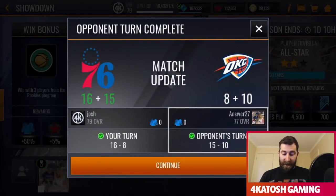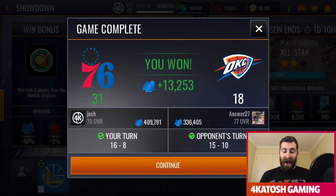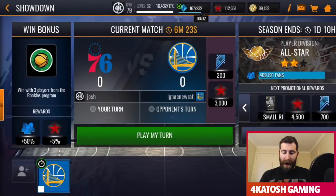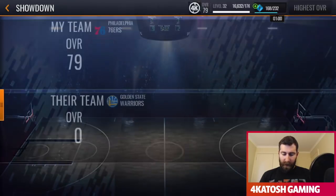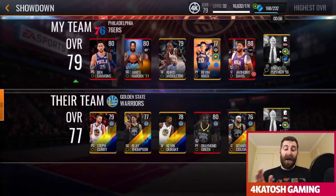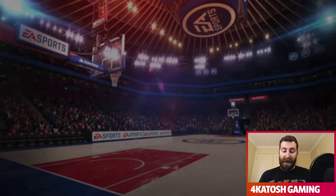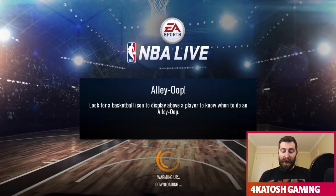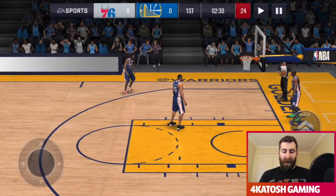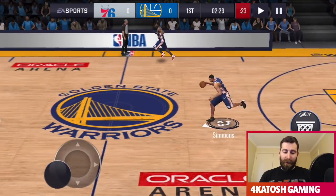We win that one. Look at how much trouble the opponent had with my Ben Simmons AI — that's a huge win. Let's jump into this second quarter. We are up against a 77 overall. This guy clearly bought the Warriors pack — he's clearly a Warriors fan — so we will be matched up against Steph Curry, but it's a gold Steph Curry, not an elite. We should have a significant advantage in terms of stealing from him, though I expect him to splash a couple.